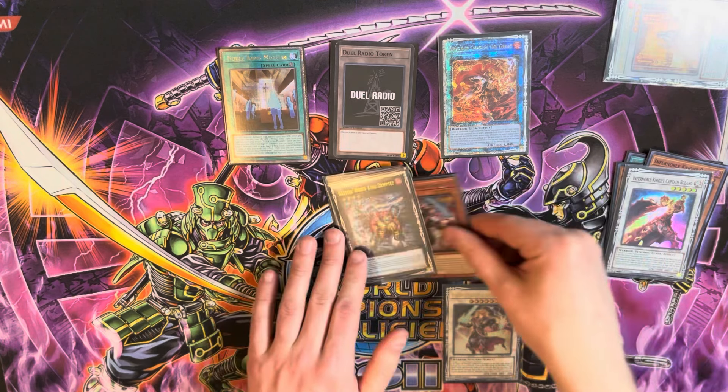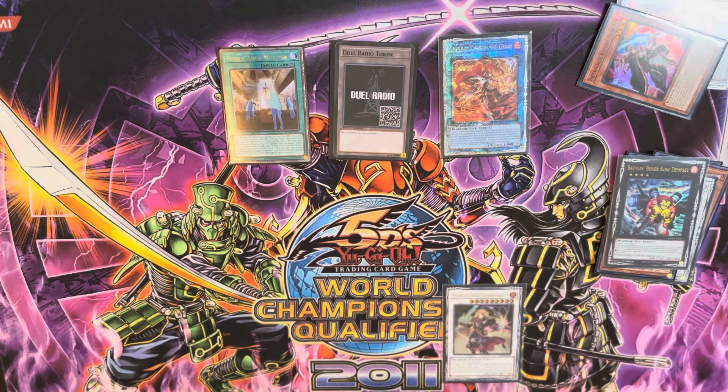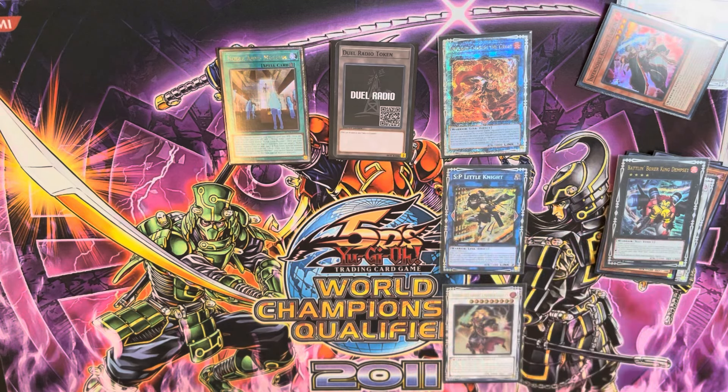With these two we'll link. Turpin will be banished, the Charles will get sent to the grave, and we're going to summon SP Little Knight. Off of a one-card combo, that seems pretty good. However, because of the tech choices I've picked, this is not the end of the combo — now we're going to resolve some effects.